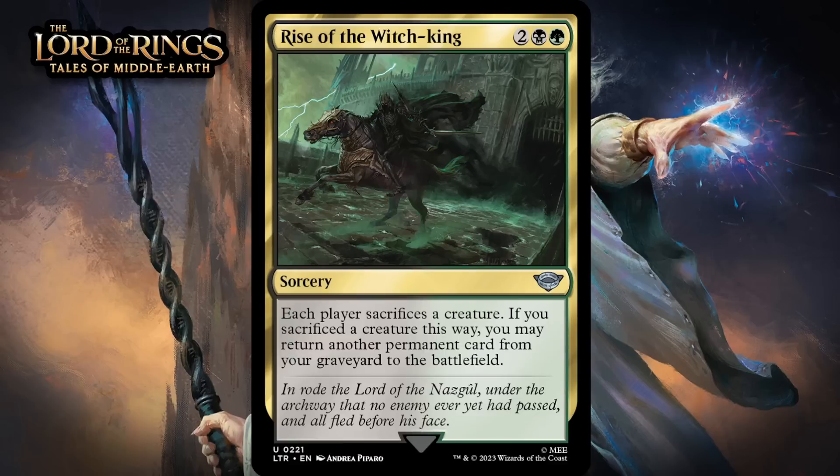Next up, it's Rise of the Witch King, which for two generic, a black and a green, is an uncommon sorcery. Each player sacrifices a creature. If you sacrificed a creature this way, you may return another target permanent card from your graveyard to the battlefield. Four mana is a lot for a symmetrical edict, but the ability to return any permanent to the battlefield makes up for that to some extent. Since it lets you get any permanent, you have a better chance than usual of having something to bring back, but the best thing to bring back is usually still going to be a creature. It does also take something away from your opponent, but it will frequently not be something that meaningful. This might combine nicely with the land cyclers in the format, but for now I think it's merely solid. I'm giving it a C.